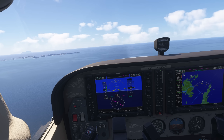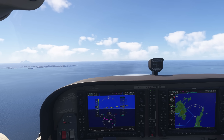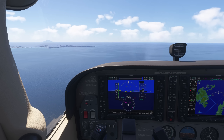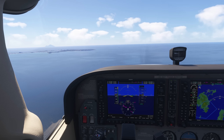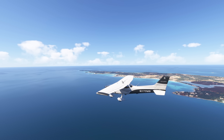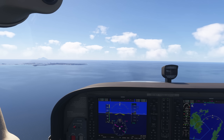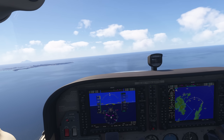The ground effects — they had some issues with ground effect that they've corrected — which is essentially the cushion of air that you float on when you're within one wingspan of the ground. This generally comes into play on the landing, so I think the whole landing experience is going to be much, much better in Sim Update 4.